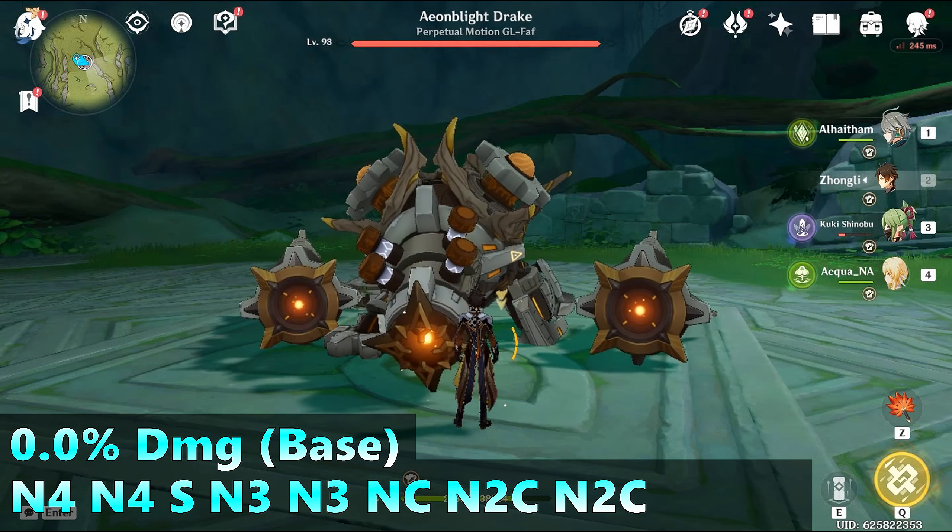Next is the Ungabunga combo. I did not follow certain spam patterns like N3 or N2C — I just used charge attack, N2, N3 whenever I liked, but kept the major rule in the combo: N4, N3, Nc as the opening attack, then used elemental skill right after the 4th projection. Mixing N3 and charge attacks together seems better, giving 6.2% more damage.